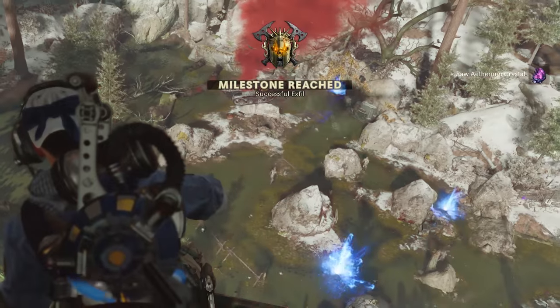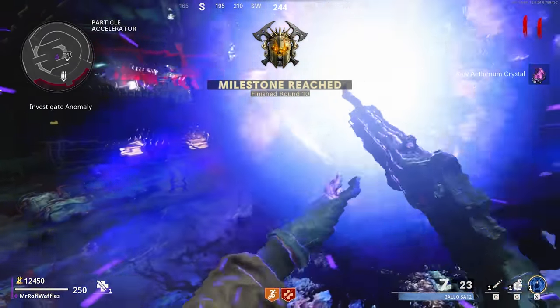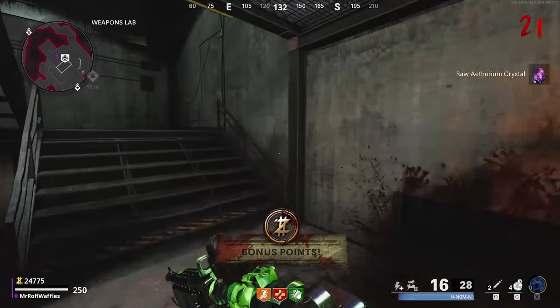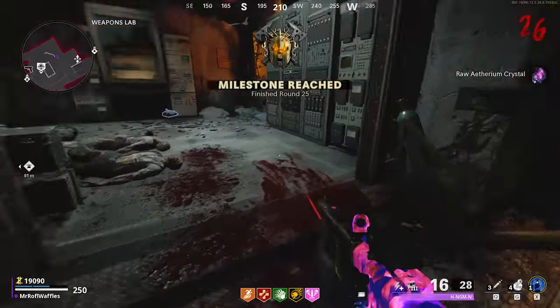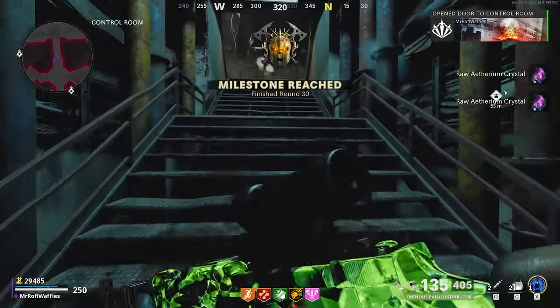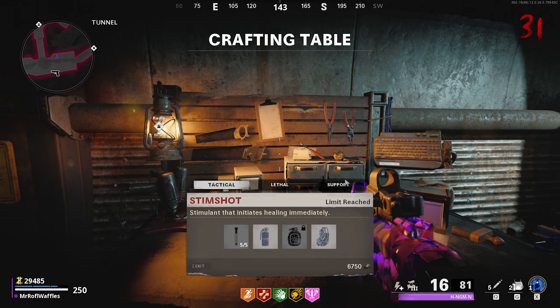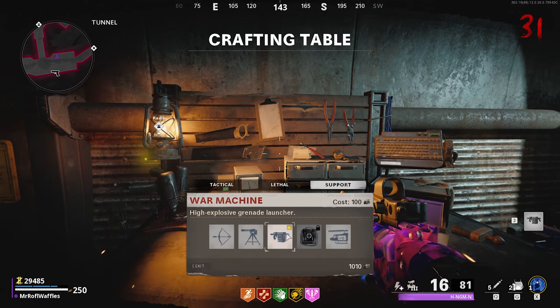Let's start with milestone rounds. If you get to round 10 and complete it, the game will give you one crystal. The same will happen at round 15, 20, and 25. If you complete round 30, you'll be given two crystals. Round 35 will also give you two. For completing round 40, you'll get three crystals, same with 45. At round 50, four crystals, and so on.